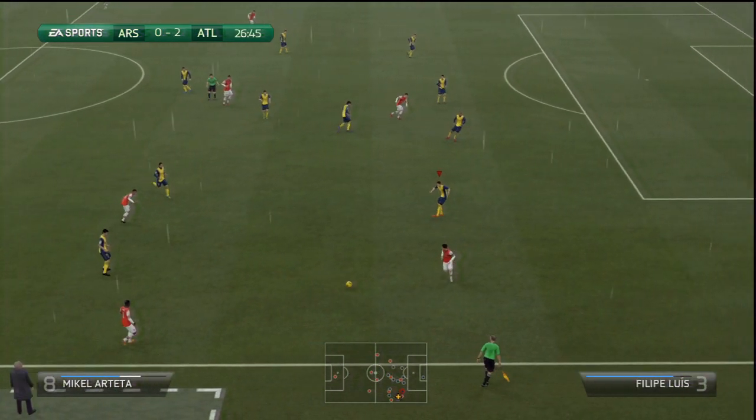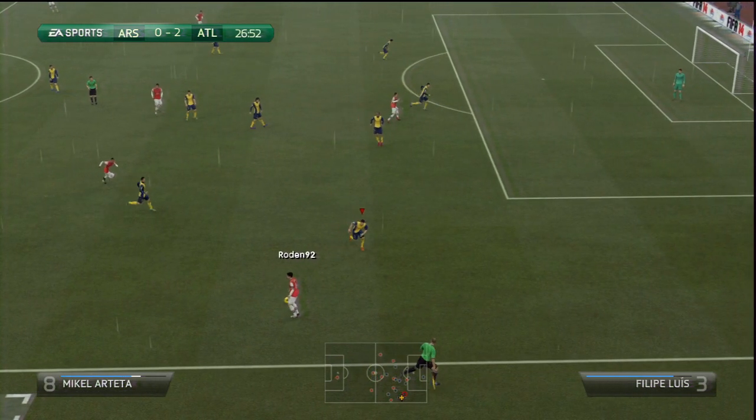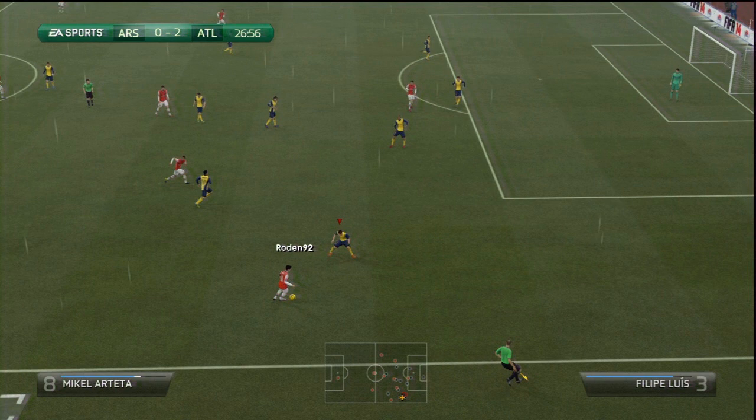Just by doing that I've turned a potentially very dangerous opposition break into a relatively easy defensive play which wins me the ball back and launches my own attack. This next clip is another example of how the appreciation of space can be absolutely vital in defending. As you can see when the clip pauses here it's a slightly different game situation — it's in the same match but instead of a very good opposition break, it's now part of a general pattern of play. My opponent has been passing it around and eventually found his way to the right wing with Mikhail Arteta on the ball.